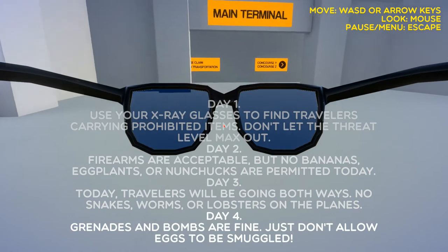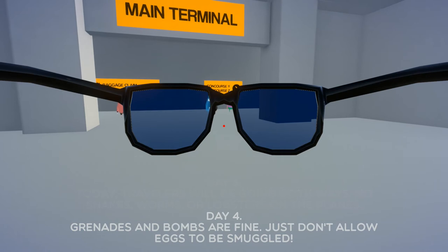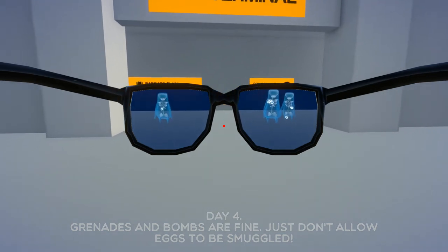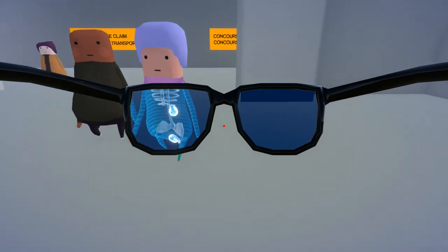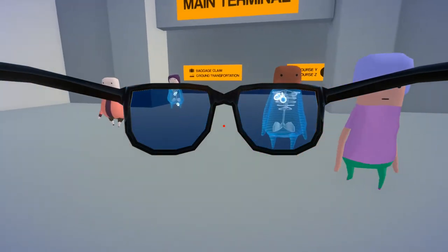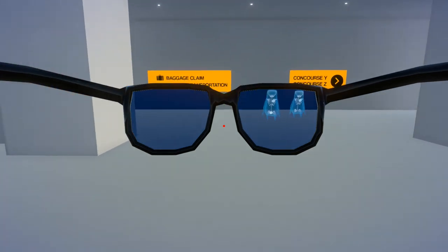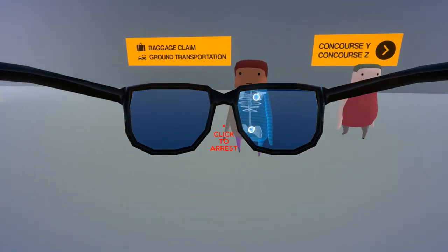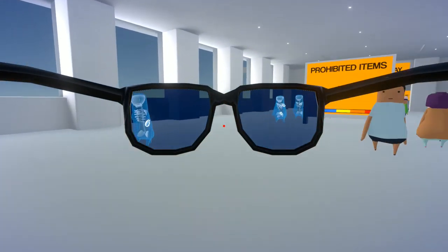Grenades and bombs are fine, just no eggs. This is gonna be hard because eggs are a very simple shape and there are lots of things like that - grenades and baubles all look like eggs. Do they come from both ways? I think they probably are - yep, they are.